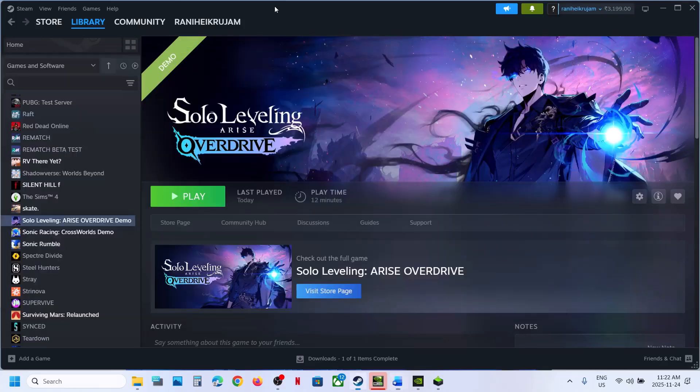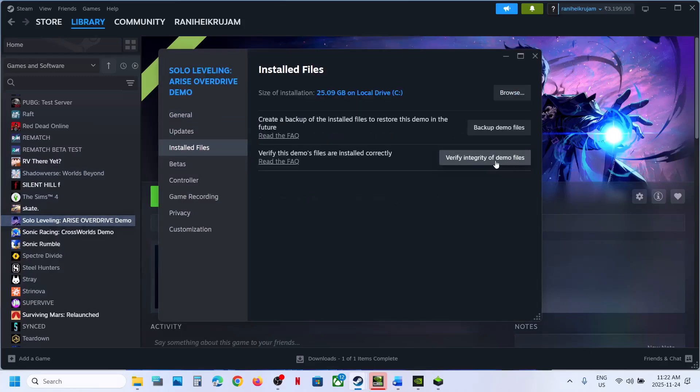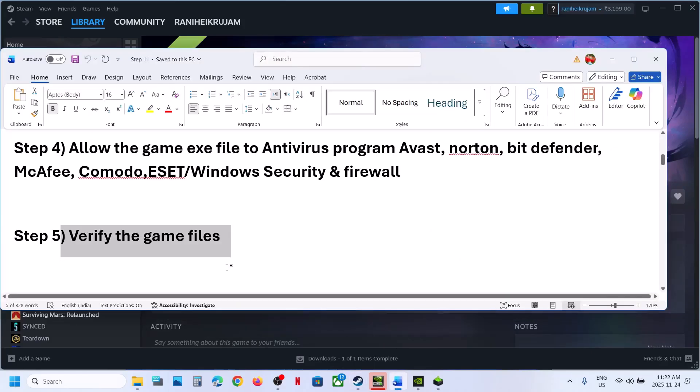Next up is to verify the game files. Go to Steam, right-click on the game, select Properties, go to the Installed Files tab, and click Verify Integrity of Game Files. Once the verification is done, launch the game.